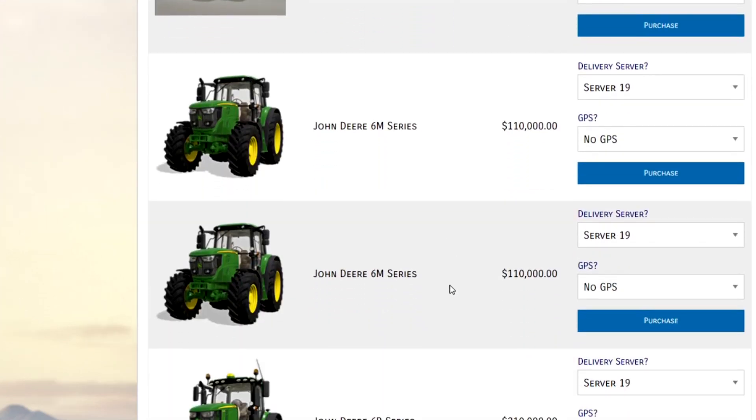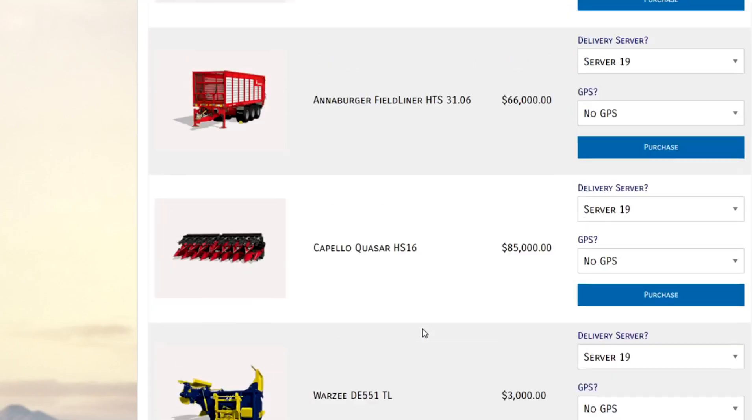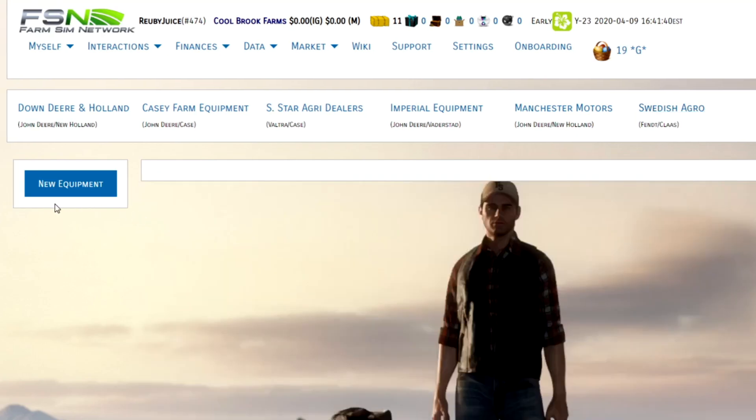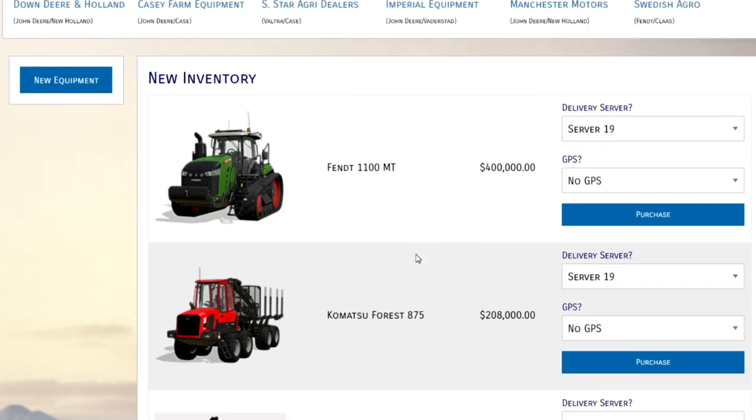Once you go in and purchase something — say I wanted to buy a 6M — the money would be subtracted from my web account, so you need to have the money in your in-game account. Once you make that purchase it puts in an order or ticket for the staff to place that item at the shop on your server — for me that's server 19 — and they'll place it there at the shop under your farm within 24 to 72 hours, and it will automatically be registered to your account.